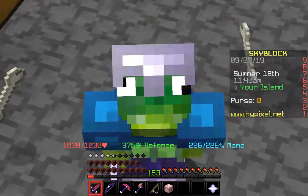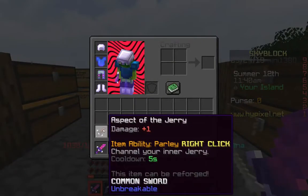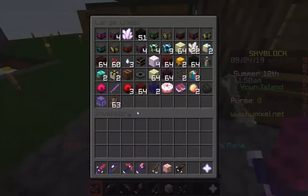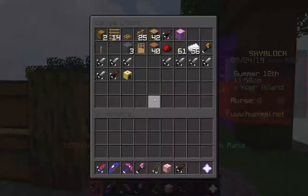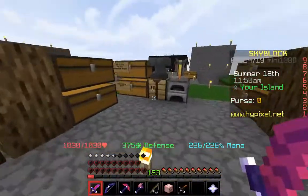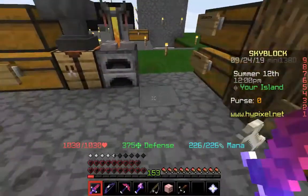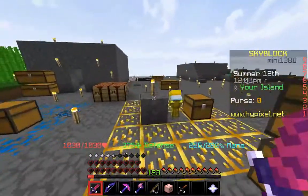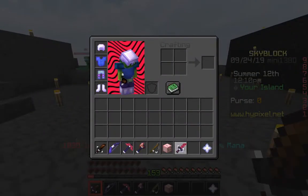Welcome back to another Skyblock video. Today I want to show you this new item called the Aspect of the Jerry. You craft it with two jerry eggs and one stick, just like a regular sword — one stick at the bottom and two jerry eggs above it. With the Aspect of the Jerry, it has the coolest item mobility by far.